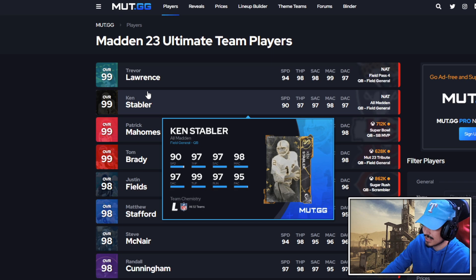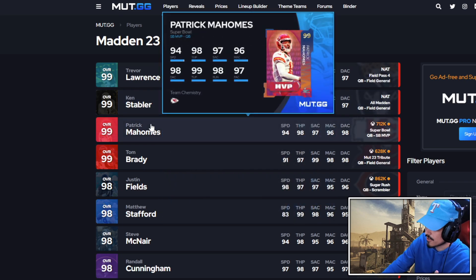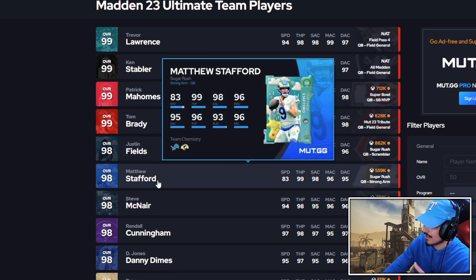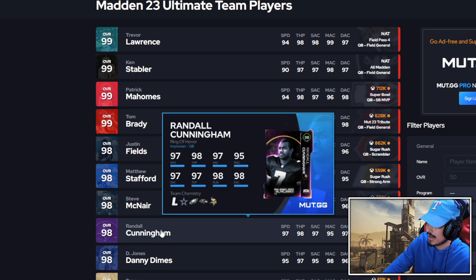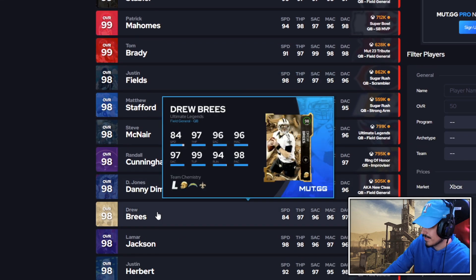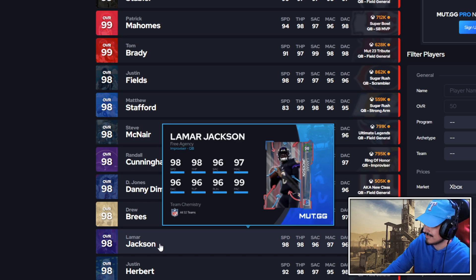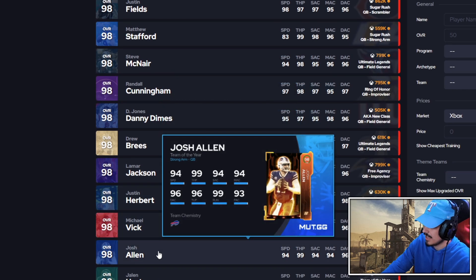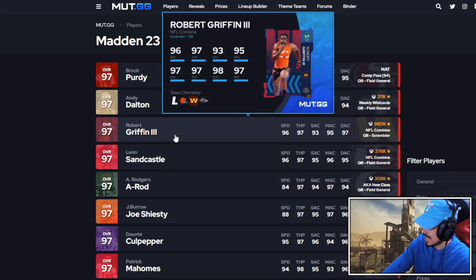Some guys I'm taking over him — probably Ken Stabler, just based off abilities. I would probably go Fields over Mahomes still, because of release and just how the card feels, unless you're running gun. I would probably still go Brady. I would go Fields over Matt Stafford — I like mobility a little bit. McNair, to me, is the best quarterback in the game right now. Love Randall Cunningham. I would go Daniel Jones. Drew Brees depends on play style — if you like playing from the pocket, Drew might be higher for you. I would probably end up going Lamar, believe it or not — Lamar still gets better abilities. And then Herbert, obviously. Mike Vick, obviously. And I'd probably go Josh Allen as well.